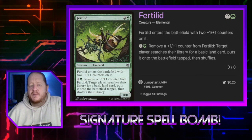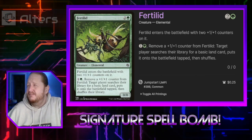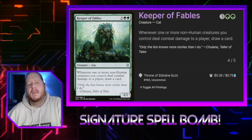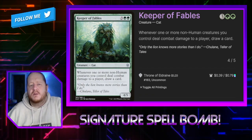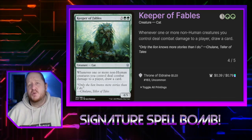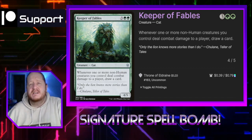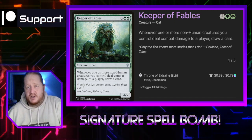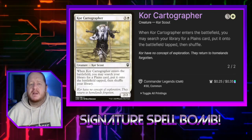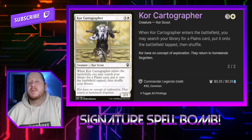Fertilid lets us go get lands by removing +1/+1 counters from it. It's a really good solid card — it isn't quite a staple in this format but it's still really good. Keeper of Fables for 3 and 2 green is a 4/5 creature. Whenever one or more non-human creatures we control deal combat damage, we draw a card. Keeping our hand full is really going to help us continually play those lands we need for our crazy shenanigans.